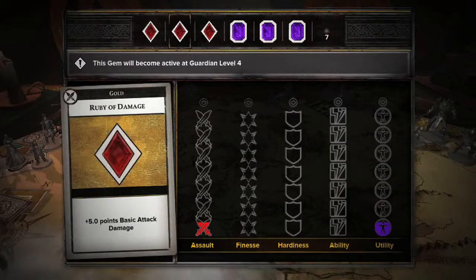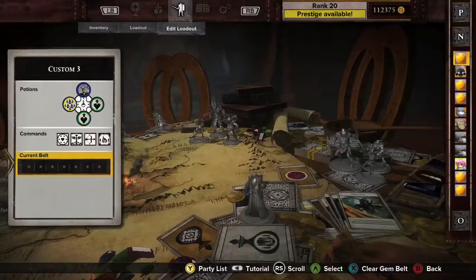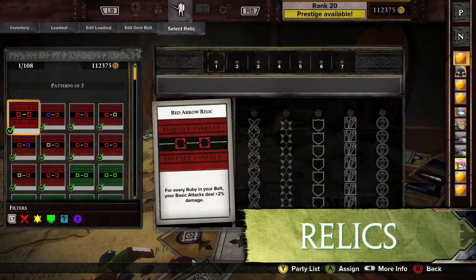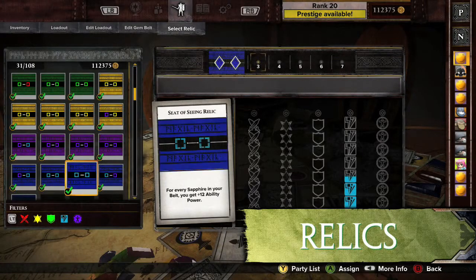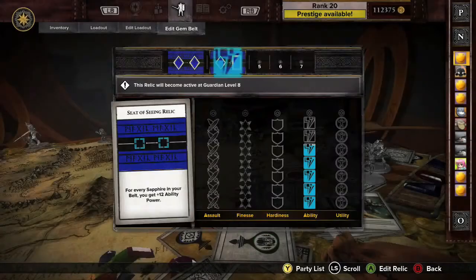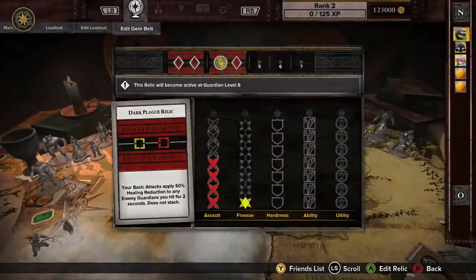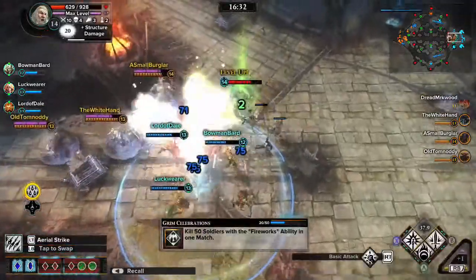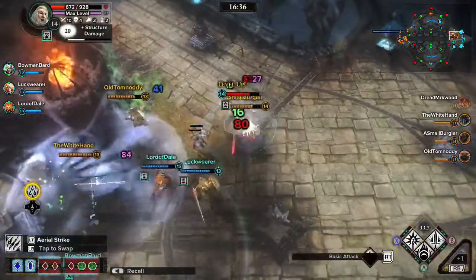The colors and grades of a Gem represent different statistical benefits. Relics can also be added to a Belt to give a Guardian potent bonuses. A Relic is a pattern that, when filled with Gems, unlocks a stat boost or new capability on top of what is already provided by the Gems. Relics are powered by Gems, and all of the Gems in a Relic need to unlock before the Relic becomes active. Since Gems unlock from left to right, where you place a Relic affects when in the game it will unlock.